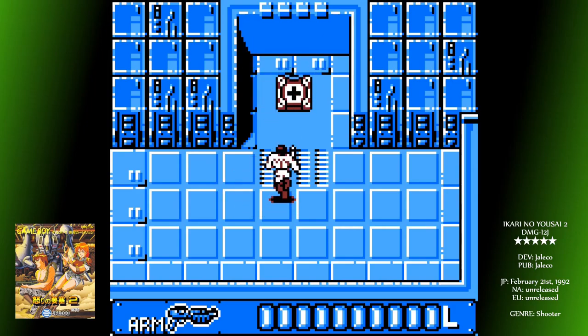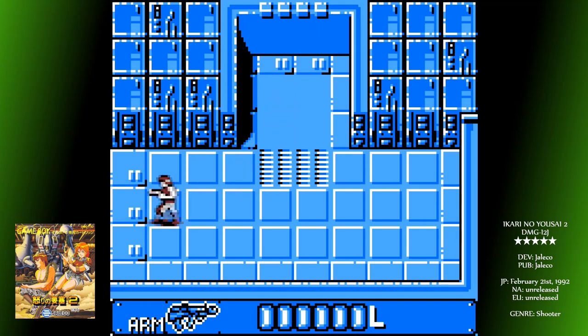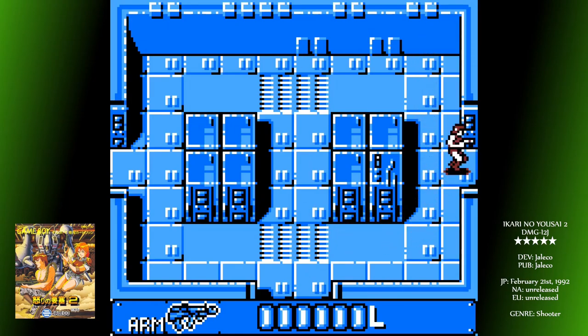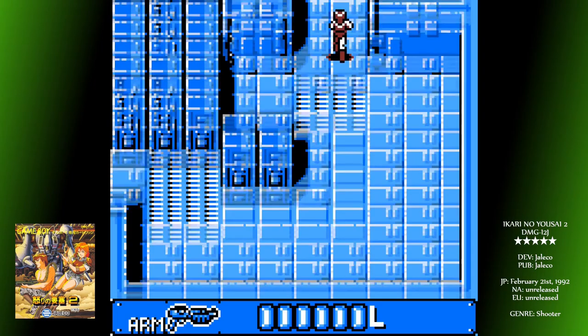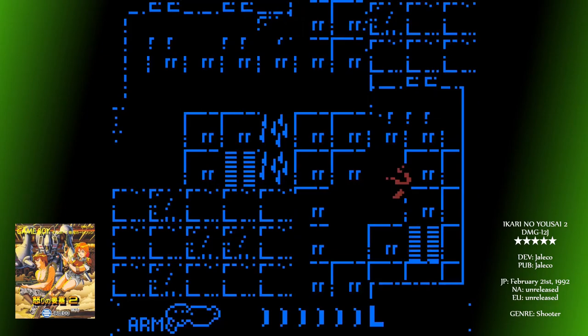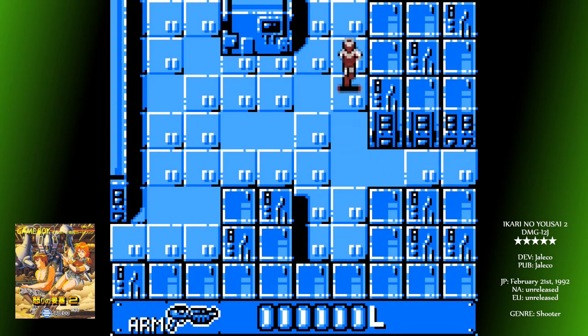Situated through the levels are crates in which you might find health packs, or alternatively keys which you need to find in order to progress. Full clearing the maps isn't necessary as such because you don't get any bonuses, but you might miss out on health drops. Fortified Zone boasted a very well put-together soundtrack, and the sequel is no different — not only is the composition up to the same very high standard, featuring some signature motifs as well, but it seems to actually be programmed more effectively, making the soundtrack even better than before. The sound effects when firing the weapons are as good as you'll get on the Game Boy — they have some real oomph to them.